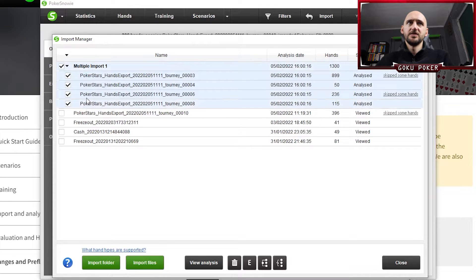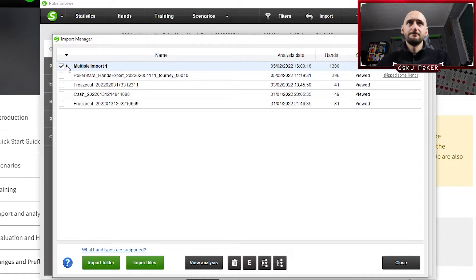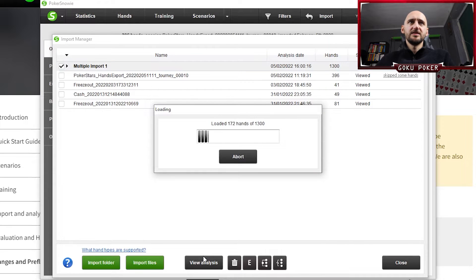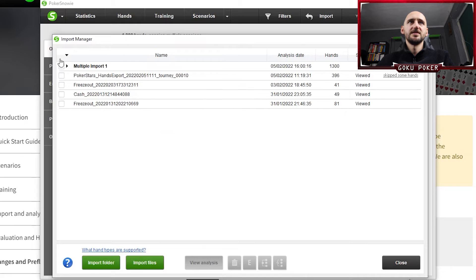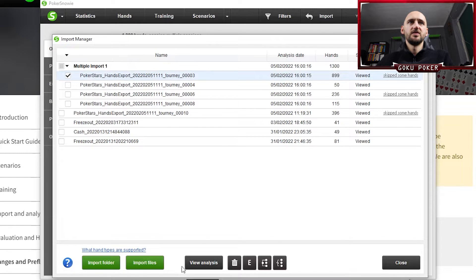I'm just thinking if we should approach this holistically or go through them one by one. It takes a while and it puts us at intermediate level if we load them all at once. There are 30 blunders. How about if we just go through the first one?